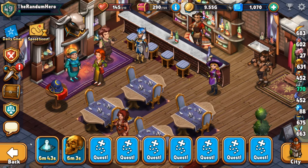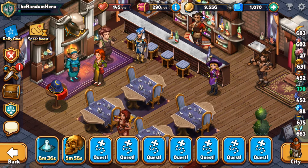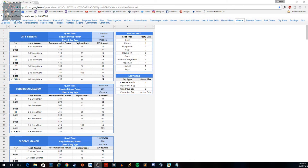Now let's talk about what you actually get from doing quests. This information is located in the Shop Heroes Google spreadsheet that I linked about a week ago. If you go to the Shop Heroes database spreadsheet — there's a link in the description below — there are a bunch of tabs at the top. You want to find the Quests tab; that's where this information is.